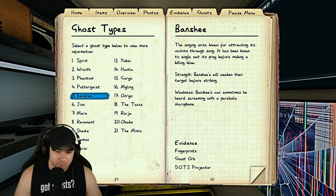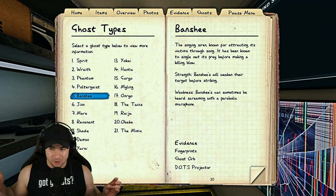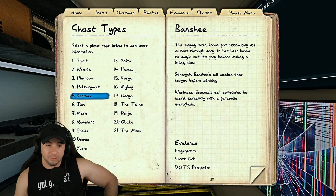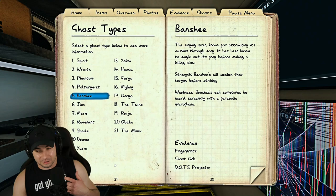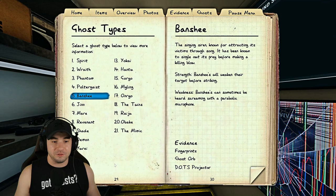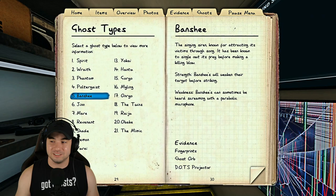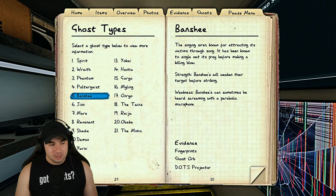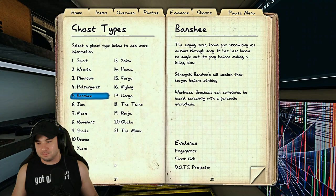The banshee targets one player at a time and decides to hunt based on that player's sanity. With a squad it's easier to tell, because it always targets one player. Even if that target leaves the house, the banshee just selects a new one. If you're not the target, the banshee will walk right through you and won't kill you during a hunt. Solo, you can use the parabolic mic and listen for the banshee's iconic scream — it's loud and distinctive, not like normal whispers.